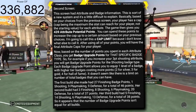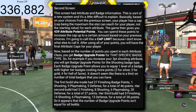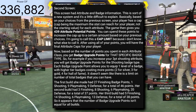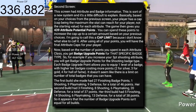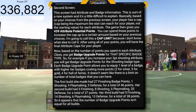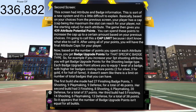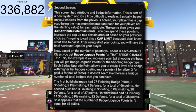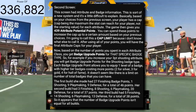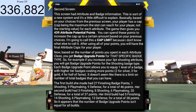This is where it gets into badges, because the badges are going to be new. Based on the number of points you spent in each attribute class, you get badge upgrade points for that specific badge type. For example, if you increase your three-point shooting attribute, you will get a badge upgrade point for the shooting badge type. Each badge upgrade point lets you equip one level of a badge, with higher tier badges costing more points — one point for bronze, two for silver, three for gold, and four for a Hall of Fame badge. It doesn't seem like there's a limit on the total number of badges; it's more about the points.